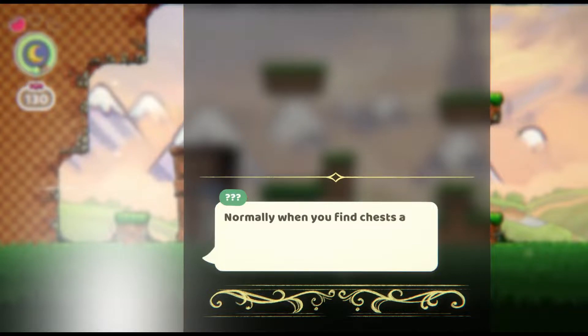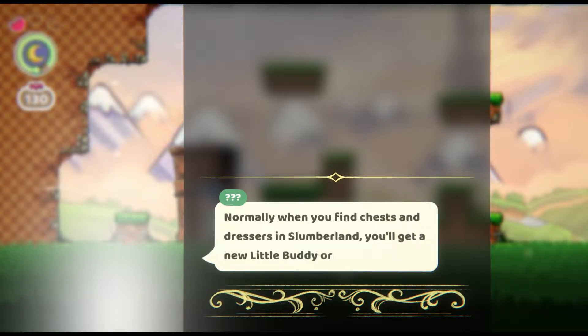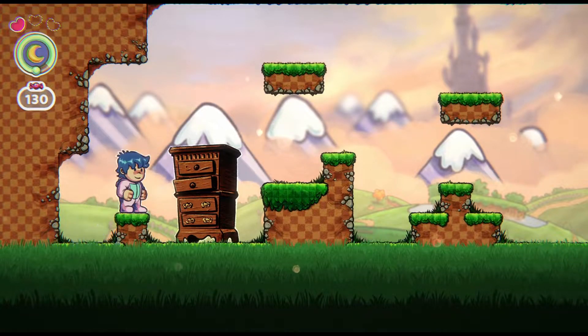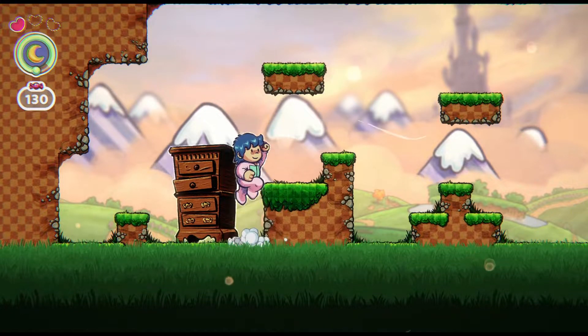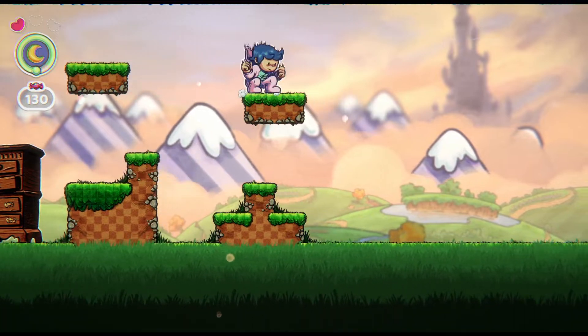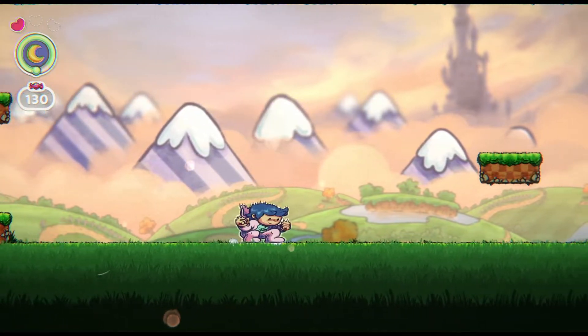Normally, when you find chests and dressers in Slumberland, you'll get a new little buddy or PJs — but that's not quite ready yet. Sorry. Okay, so normally that would be where a little buddy is.